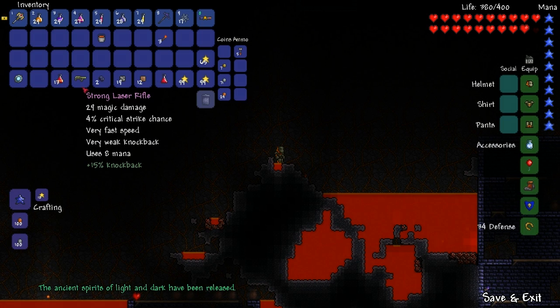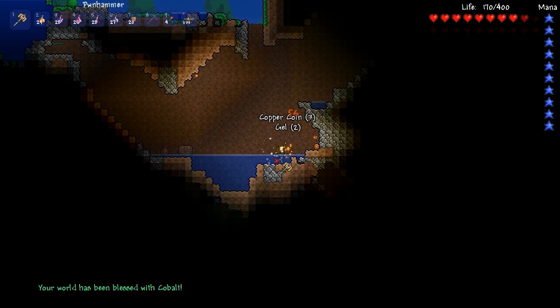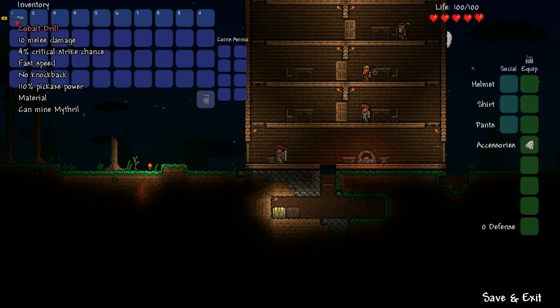To get Cobalt to spawn, you must smash a demon altar with a pawn hammer, which you obtain from the Wall of Flesh in the underworld. Once you have 45 Cobalt ore, smelt it in an ordinary furnace to receive 15 Cobalt bars.